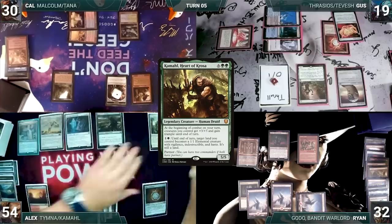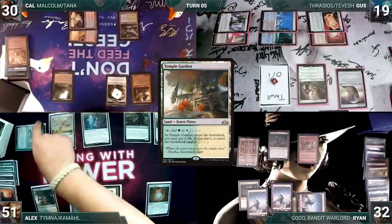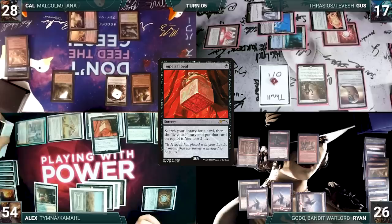Alex draws and plays an Arid Mesa. He casts his Commander, Kamal, Heart of Krosha. In response, Gus casts Mana Drain, countering Kamal. Alex cracks his Arid Mesa, pays a life, and fetches up a Temple Garden into play untapped, paying two life. He moves to combat and attacks Gus with Tymna, Ryan with Serra Ascendant, and Cal with Skyclave Apparition. They all take it and Alex gains eight. In his second main phase, he pays three and draws three through Tymna. He casts Imperial Seal, fetches up a card onto the top of his library, and loses two life. Alex gives a turn to Cal.